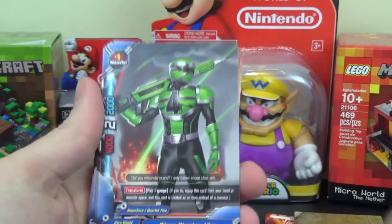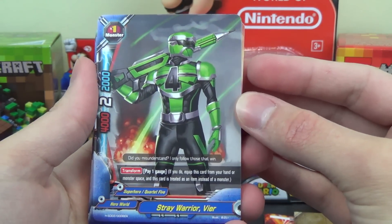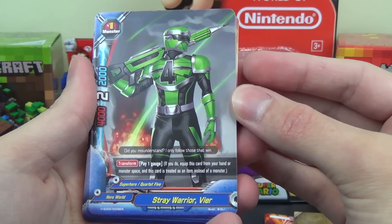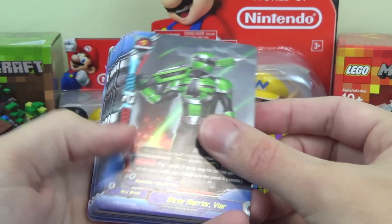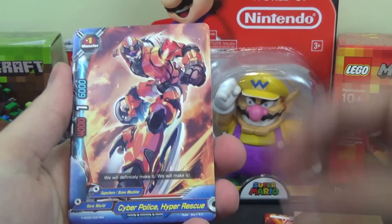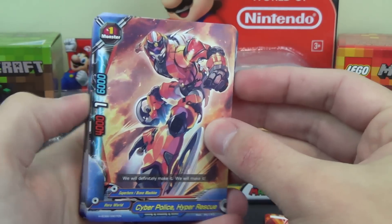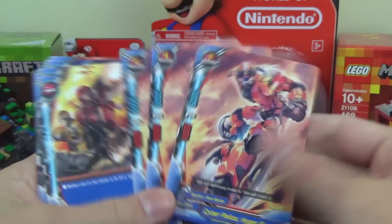Now we get into some Power Ranger-looking cards. Stray Warrior Veer is a size 1 with 4,000 power, 2,000 defense, and 2 critical. He has the ability Transform: pay 1 gauge, and if you do, equip this card from your hand or monster space, treating it as an item instead of a monster. That's a new ability — sounds pretty interesting. You get four copies, and it doubles as a weapon. Next, Cyber Police Hyper Rescue has no ability and only 1 critical, but is strong at defense with 6,000, making it decent as an early game center monster. Three copies.